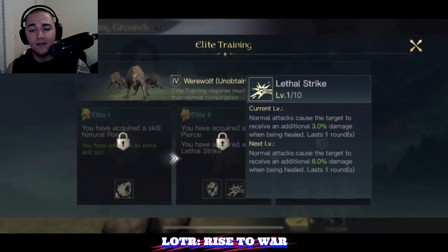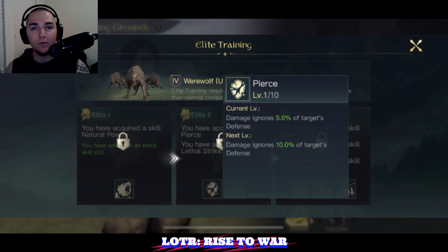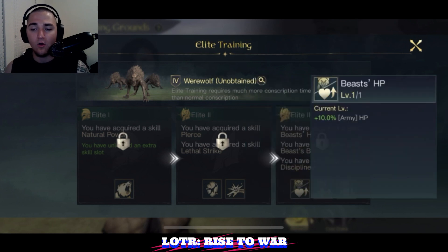They also have Lethal Strike, which deals additional damage when the target is being healed. It's interesting, but it's tough to decide if it's stronger than Piercing Blows. Piercing Blows gives a static 50% defense bypass, whereas Lethal Strike is based on healing — so if you're fighting a commander that doesn't have any healing, Lethal Strike is going to be useless.